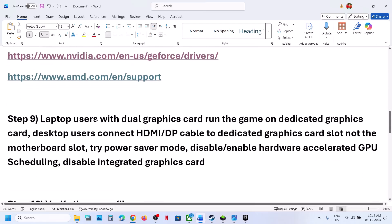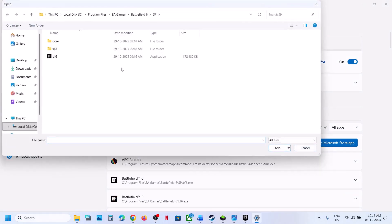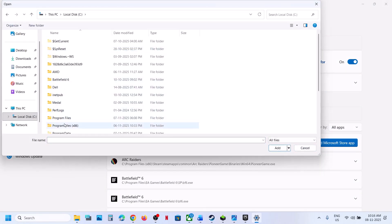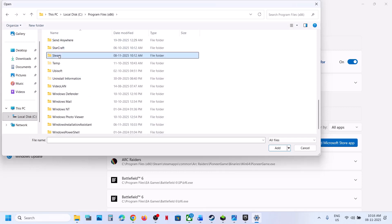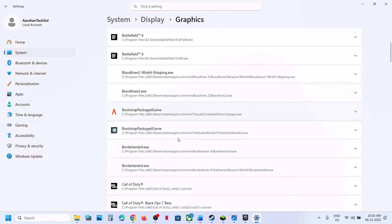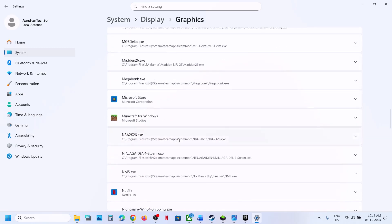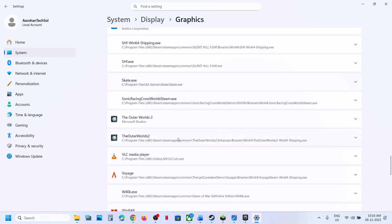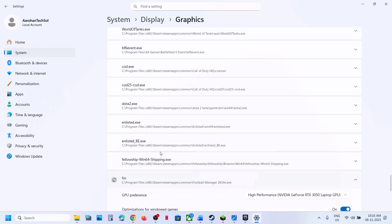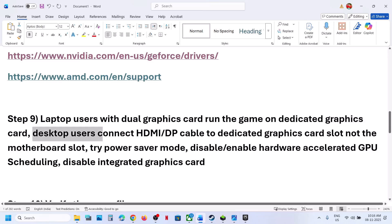The next step is for laptop users with a dual graphics card — make sure that you run the game on the dedicated graphics card. Type in graphic settings and go to graphic settings. Click add desktop app, go to the game installation folder, open the game folder, select the game exe file, and once added, find the game in the list. Click on the game, select high performance, and you will see your graphics card listed. For desktop users, connect your HDMI or display cable to the dedicated graphics card slot, not the motherboard slot.